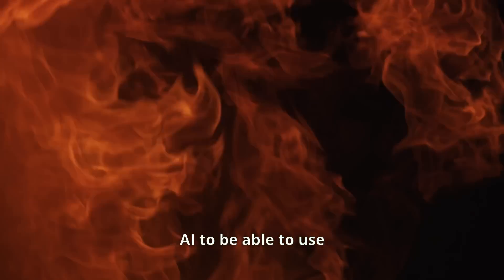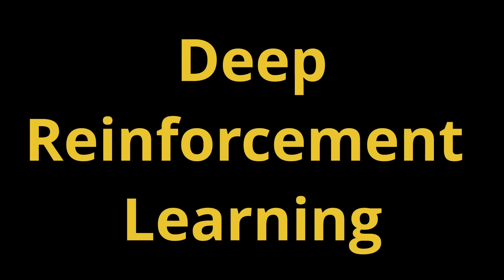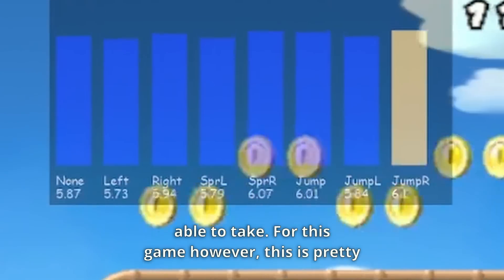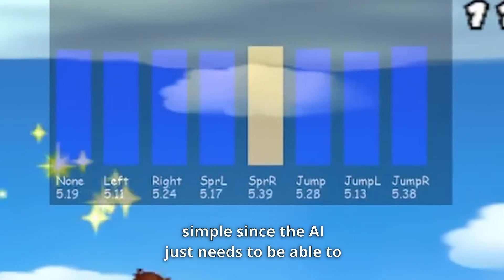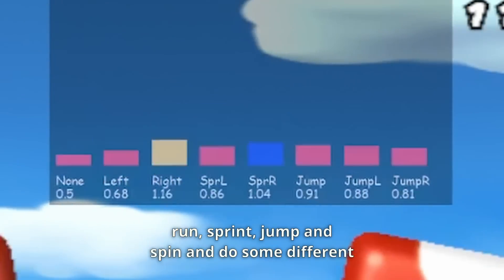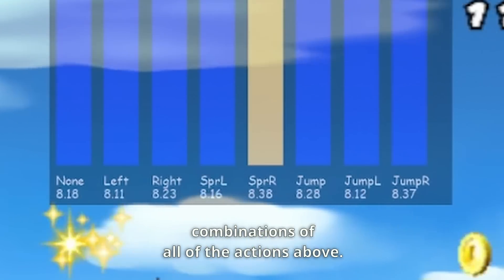The next thing we're gonna need for an AI to be able to use deep reinforcement learning is a list of actions that the AI is actually able to take. For this game, this is pretty simple, since the AI just needs to be able to run, sprint, jump, and spin, and do some different combinations of all of the actions above.